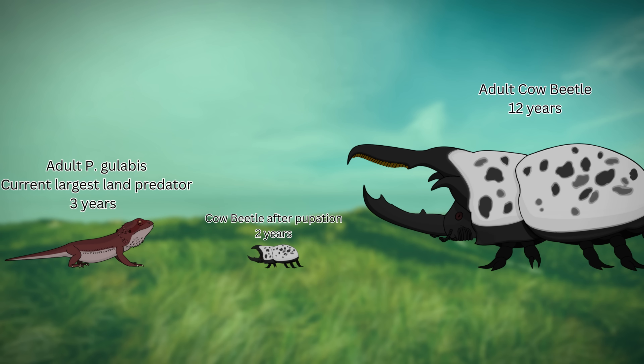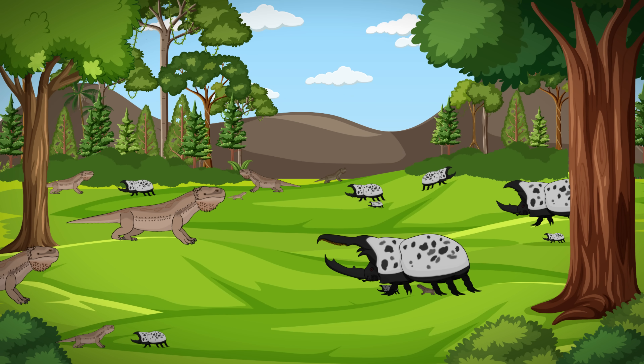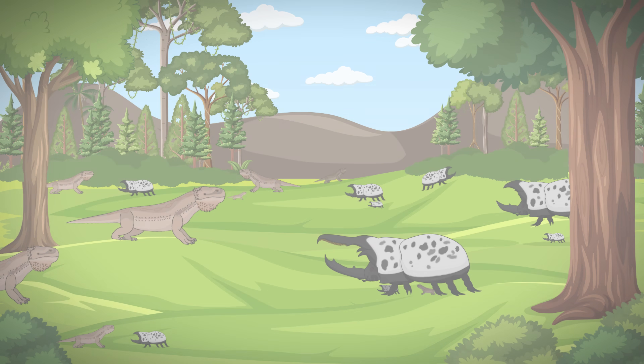As it stands in our current time frame — the early Phytonian — adult cow beetles have no predators and no competition, and are quickly spreading across the planet, much like the Neuchosaurus. Neuchosaurus and cow beetles have a somewhat peaceful relationship, and can often be found feeding in the same areas and moving with each other. These joint herds are called congregations. The two species will not typically fight, though cases where Neuchosaurus get in the way of cow beetle jousts are not totally uncommon.